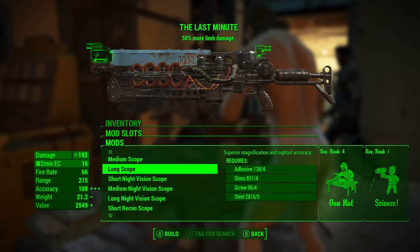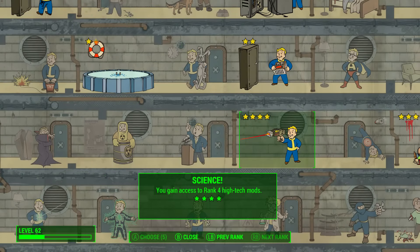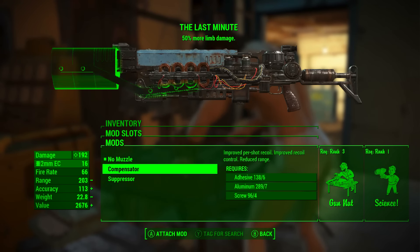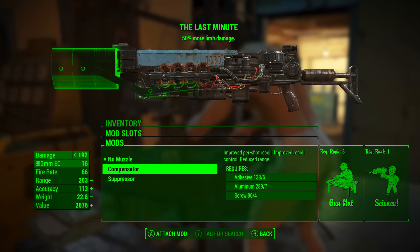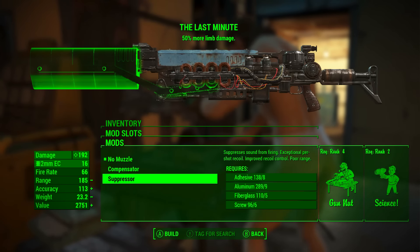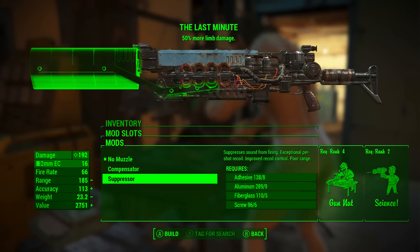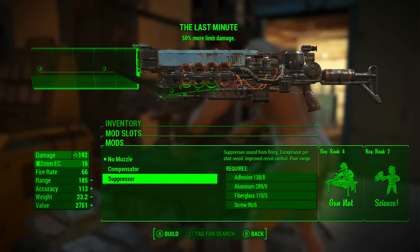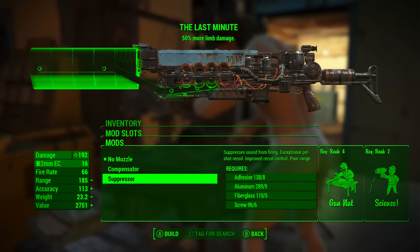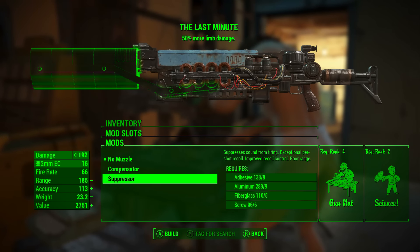To apply all of the best mods shown in the video, in terms of perks you will need Gun Nut at rank 4 and Science at rank 2. There is an important choice you will have to make: whether you want the compensator or the suppressor. The compensator gives improved per-shot recoil, improved recoil control, and reduced range. The suppressor gives suppressed sound from firing, exceptional per-shot recoil, improved recoil control, and poor range. With the suppressor we get slightly less range than the compensator, however our shots are now silenced, making it harder for us to be detected while sneaking and firing at enemies.